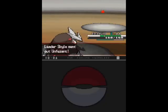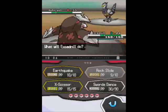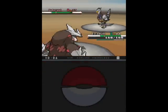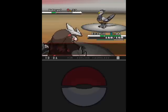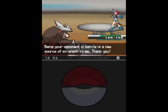Now her last Pokémon is going to be Unfezant. Swanna was her ace, by the way — not Unfezant, even though she's using Unfezant last. Rock Slide connects, and that should be it. That's right — that's all she wrote! And I have six gym badges!